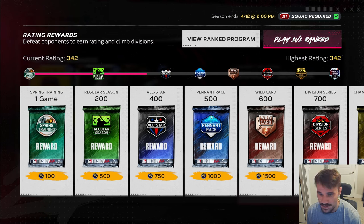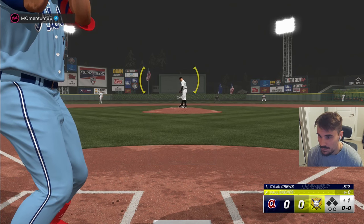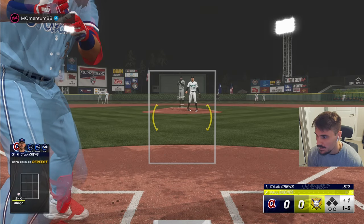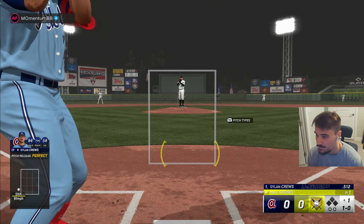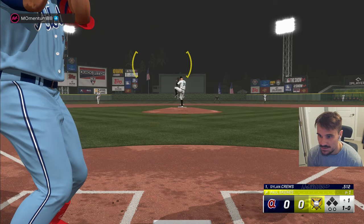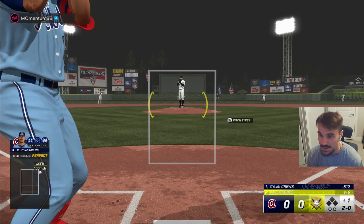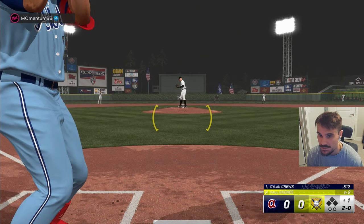Lafayette Mountain Park — I can't get away from this place. We're facing the 90 overall Paul Skeens; I haven't faced him, so should be pretty interesting. His team didn't look too bad, his record wasn't great, but I haven't played in a few days so this obviously could get interesting.